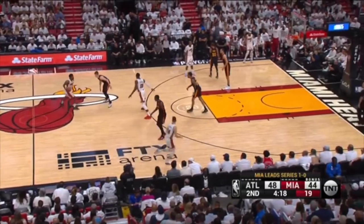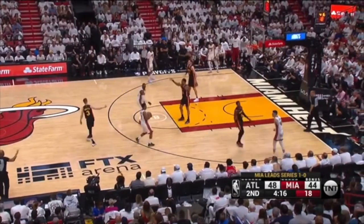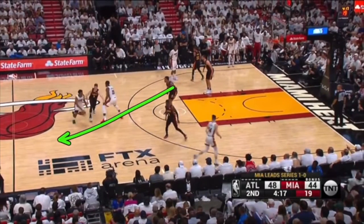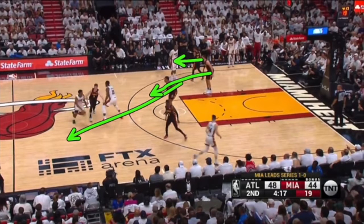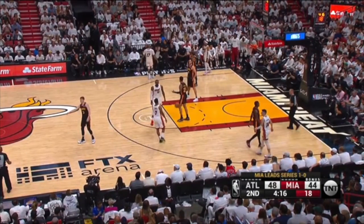The Heat are in the bonus. So if you're feverishly trying to fight over the screen, you get called for a cheap foul, like right here — the Heat are going to the line. So look at if we hedge. The big is up, pushing this guard out this way. The second he hesitates, picks up his dribble, brings his dribble back — with the half-court line literally being right there — I can recover. We have backside help, and I'm going to be able to bump you back quickly. But instead, you're trying to run drop coverage, this player's feverishly fighting over the top, cheap foul, Miami to the line.